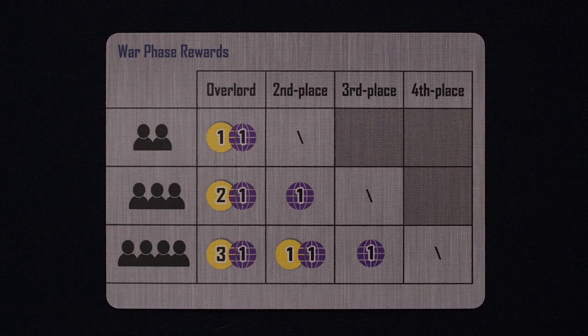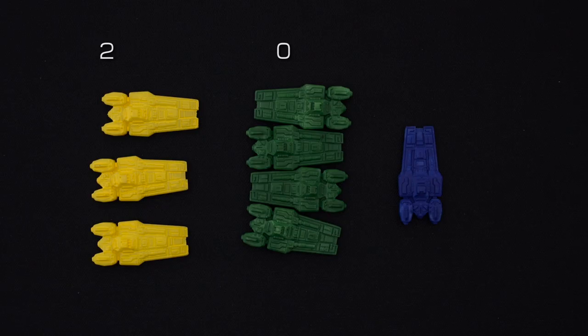Now if green and yellow had tied, they would have shared first place and both gotten the rewards for it, but blue would still be considered to be in third place, so they wouldn't get anything. However, you can't share the conquest bonus of being an overlord, so no one would get to claim an unprotected planet that round. Finally, after all is said and done, each player discards the ships in their hand until they meet their current strength. Yellow has two strength, green has none, and let's say blue has three. Yellow will lose one ship, green will lose all of theirs, and blue gets to keep their ship. Blue is just flexing here because having more strength than ships doesn't get you anything, but it might be useful later on.